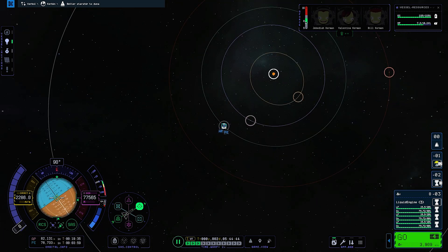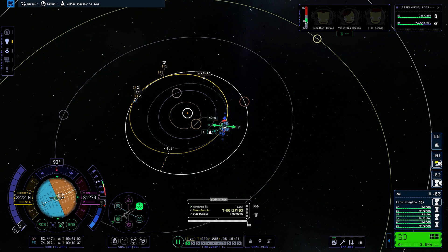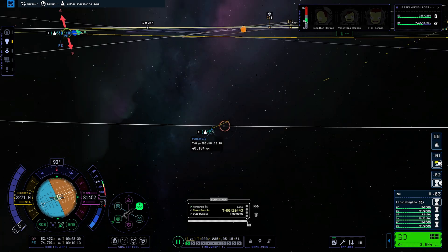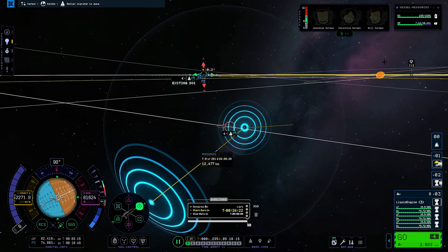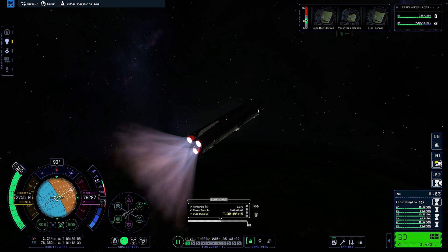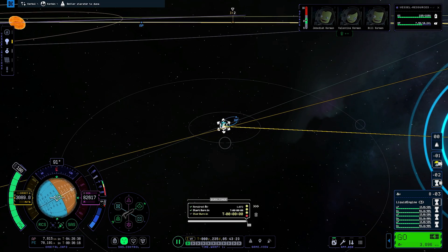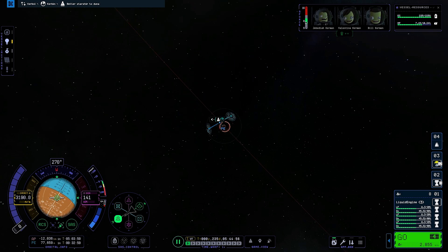Getting the transfer window to Duna is simple — it is around 45 degrees. We start plotting our encounter by creating a maneuver node roughly around perigee. The game decided to bless me with an interplanetary orbital line, allowing me to get a fairly close planned encounter. Our escape burn begins, raising our apoapsis enough to get us out of Kerbin's sphere of influence and into interplanetary space. After playing with maneuver nodes for literally 20 minutes I managed to get the mid-course correction burn somewhat right, aiming for around 30 km periapsis around Duna.